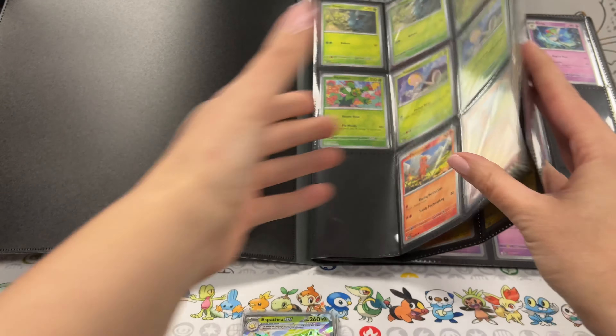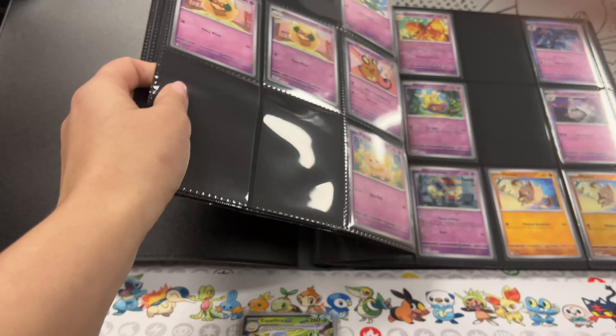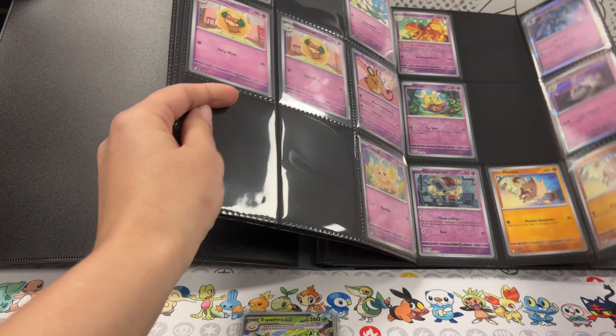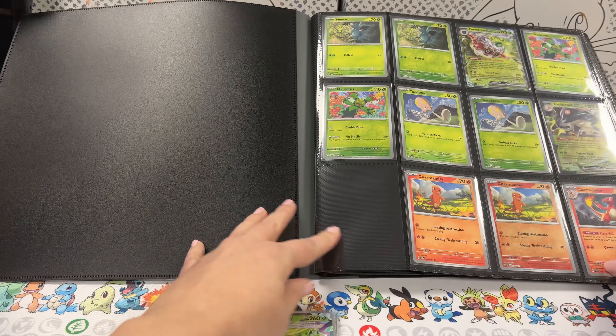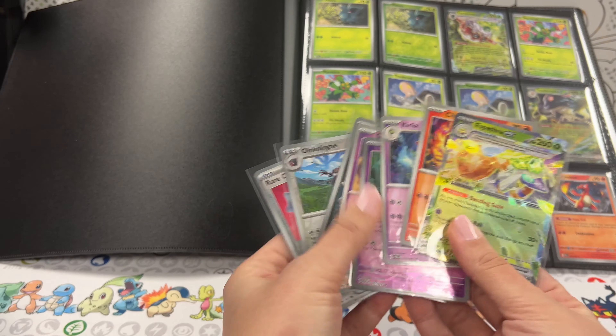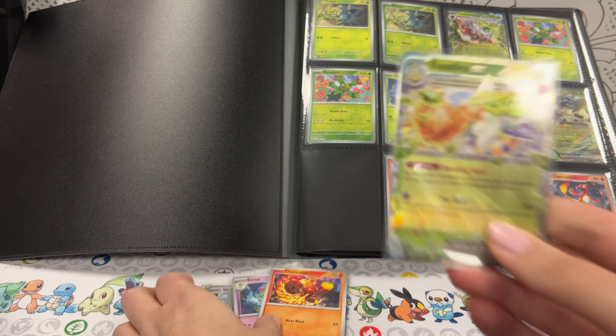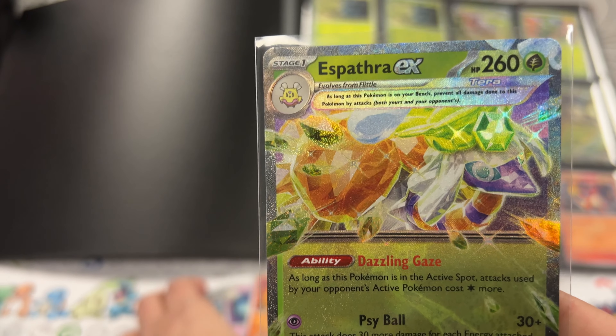We've started putting some of the cards in here already, and we'll walk you through after I move the camera so you can see all of the different cards. For now I'm going to leave it at this angle while we put in the new cards, because I do have a stack of new cards that need to go in. The first one here is Espáthra.